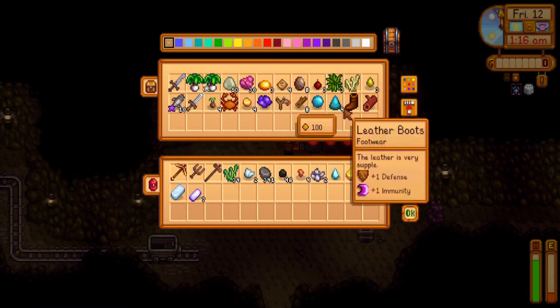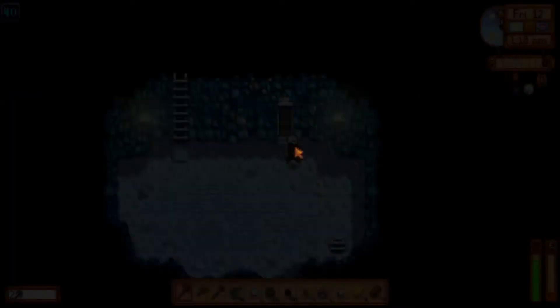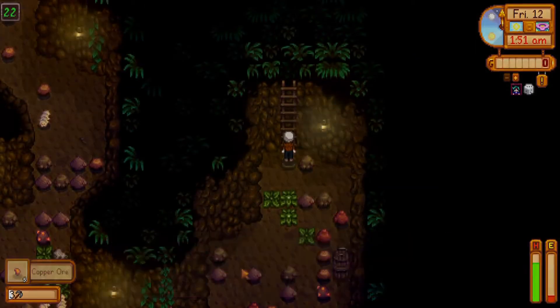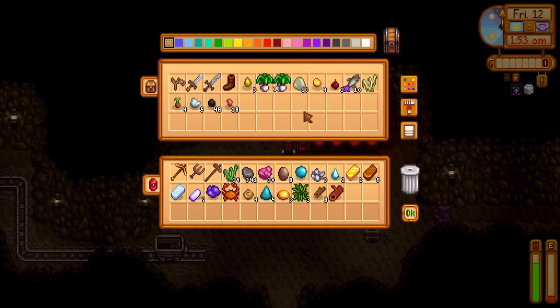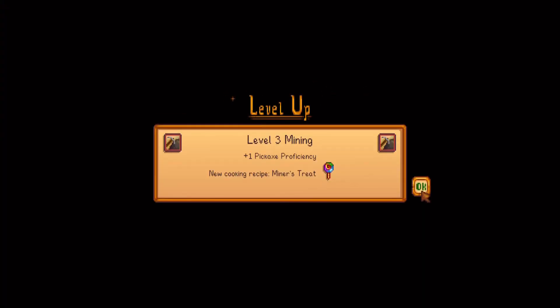Getting some furnaces and smelting going. I'm going to need one gold, one copper, and one iron for the blacksmith bundle. And beyond that, we're going to need some copper and iron because we'll be looking for about 20 basic sprinklers for our next batch of kale. And with that, looks like I pass out. Quick couple of days — mining is always faster than fishing — but I'll see you guys next time.